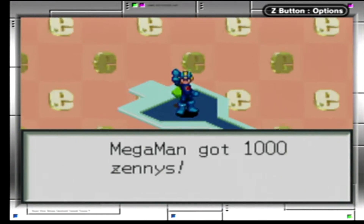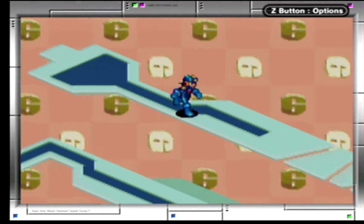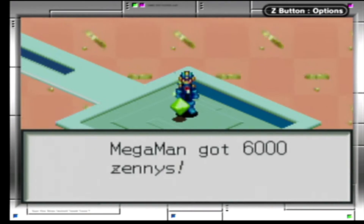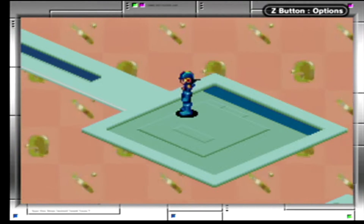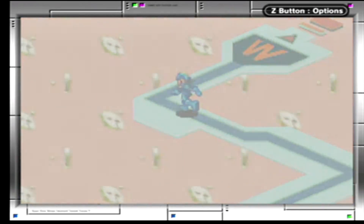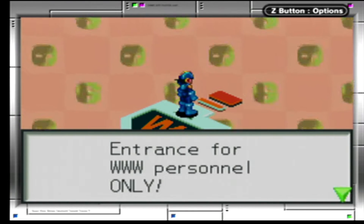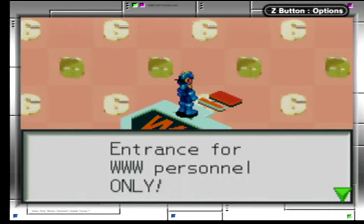That G chip might actually come in handy. We got a thousand Zenny there, and we are done with this area. We've seen this earlier — six thousand — so fucking close, so very very close. I need to add a few fire chips for the World 3 server entrance for World 3 personnel only.